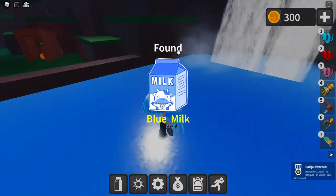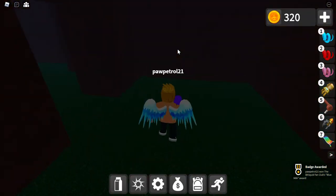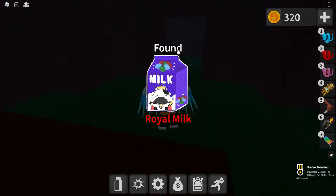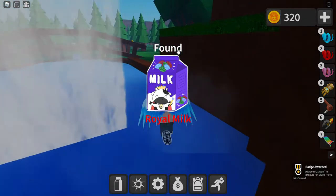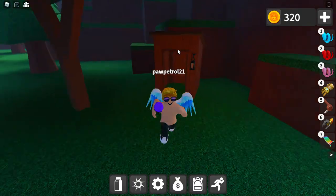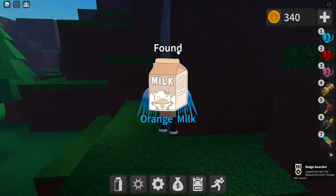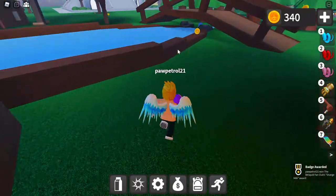I think there's something behind the waterfall. Yep, I was amazed. Royal milk. That seemed hard, cause it's got red. That's a coin, let's grab that. That was milk. Orange milk. Seriously, where do you go? Orange milk.